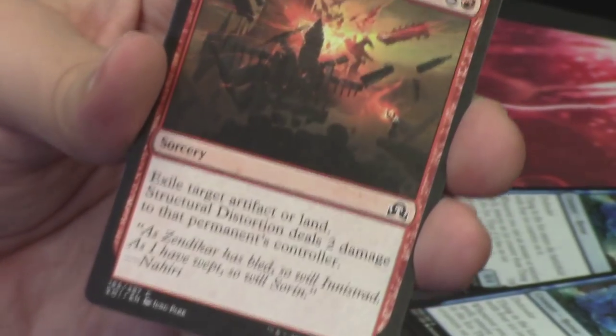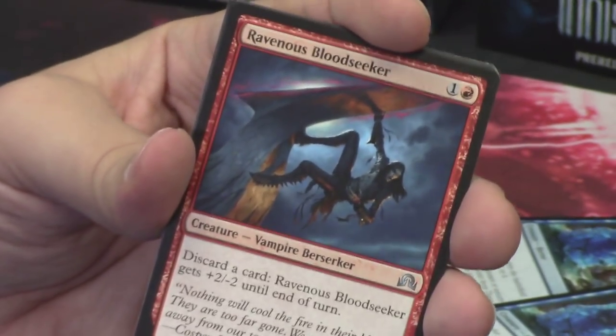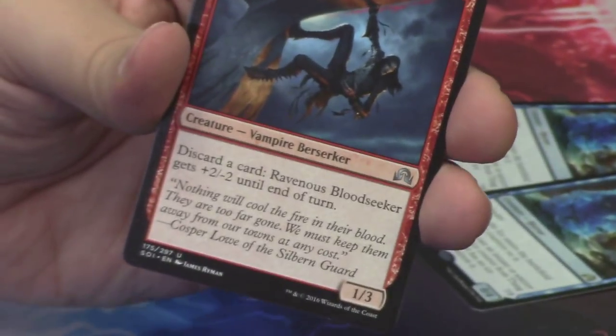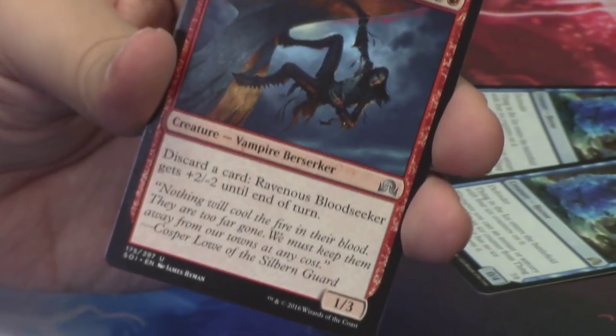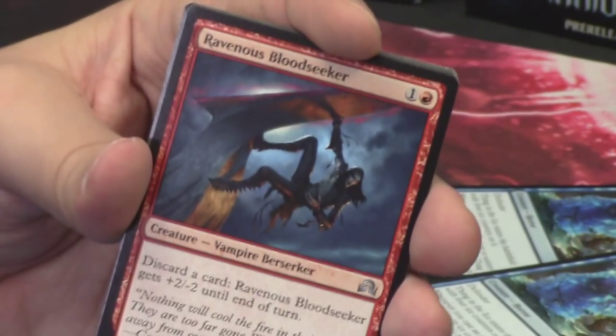Behind it, the twins — the gross vampire twins. Structural Distortion. Aim High. A Ravenous Bloodseeker — this guy's awesome. The colors on this card are fantastic: the blues, the moon, the reds. I love it. The stone, it looks amazing.